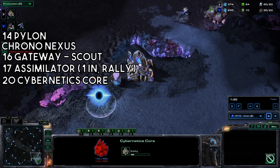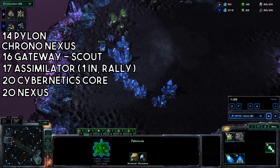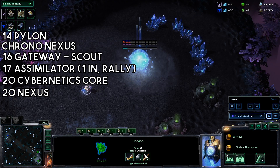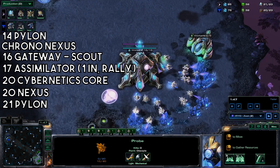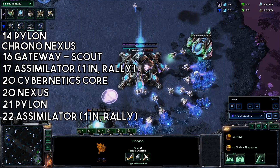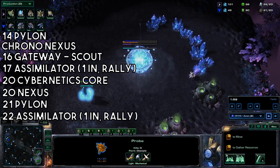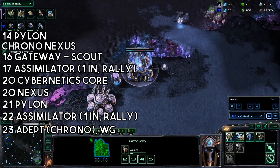Now grab a cybernetics core as soon as that gateway is done. Don't build any probes — pull it off. Then build your nexus, and then get back to building probes. Get a pylon. From here on out, just mind yourself and don't get supply blocked. Get another assimilator, which you will also rally your probes into to saturate. Start up an adept and chrono it, then also get warp gates.